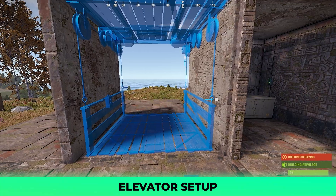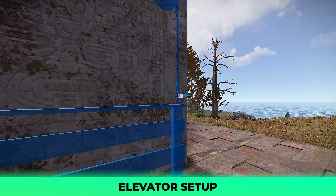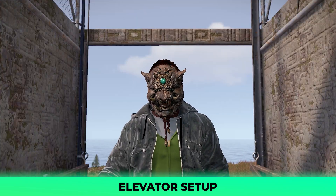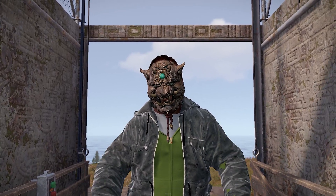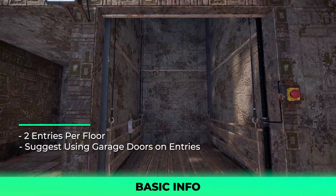The elevator has two entries, and depending on your base, you can set up a button on both sides of each floor and call from either end, making it even more accessible in the base. In terms of the setup, that's all you're going to need. Some basic info should be mentioned on top of connecting this elevator. The elevator allows two entries, but you can isolate this down to just one if you'd like.